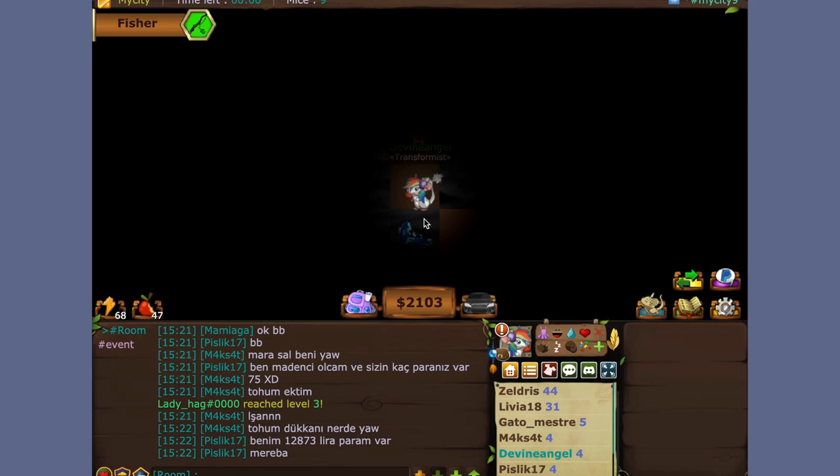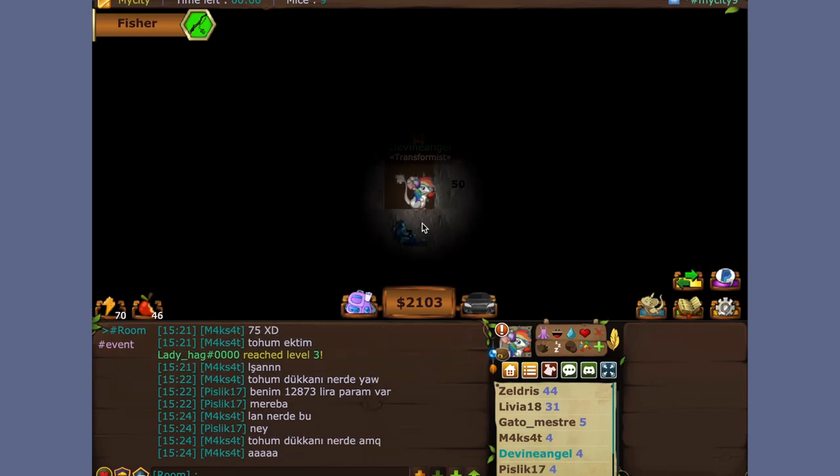As you can see, we have hit some blue gems, so that would be $346 a pop. That times four if you can get all four gems to yourself. Then you click on them to pick them up.